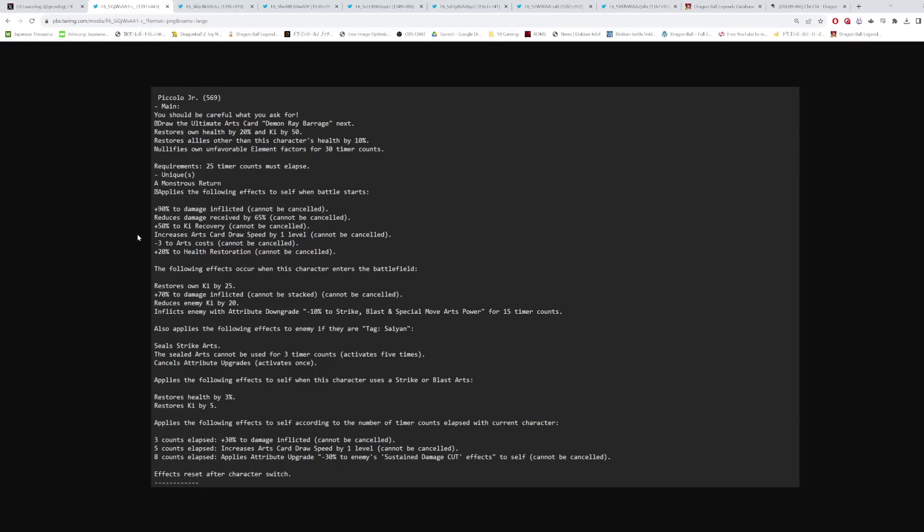I want to get through this as quickly as possible. Recently these kits have been so long that videos drag on forever, so we'll try to get through this fast while still absolutely breaking down these kits. Piccolo Jr. is red, and Goku is green. There's also a green Chi-Chi Zenkai Awakening coming out today as well, so we're getting a banner and a Zenkai Awakening. Pretty busy week. Let's go over Piccolo Jr. first.